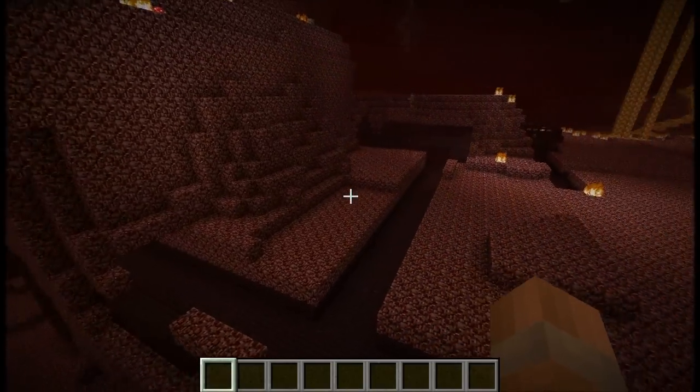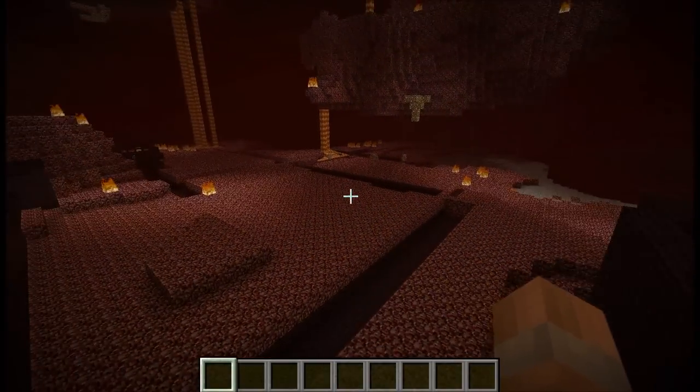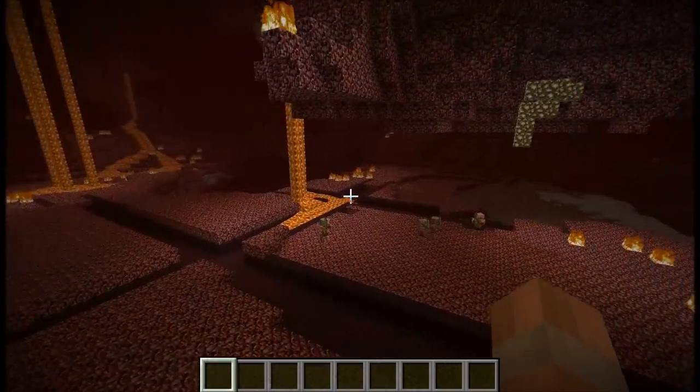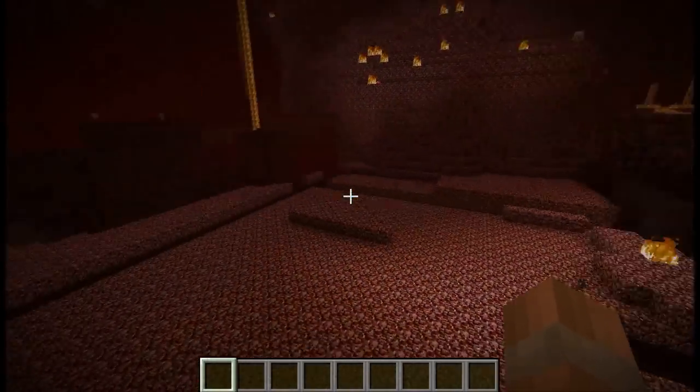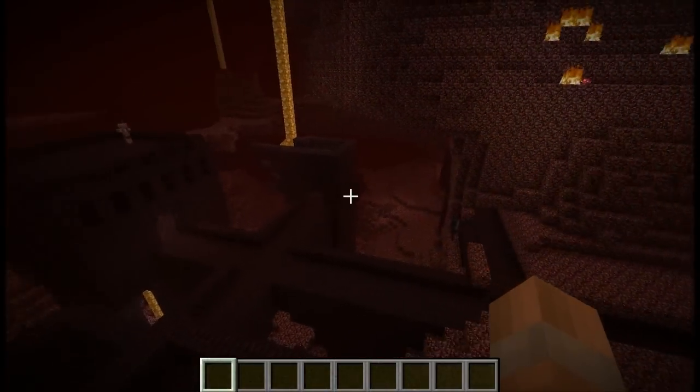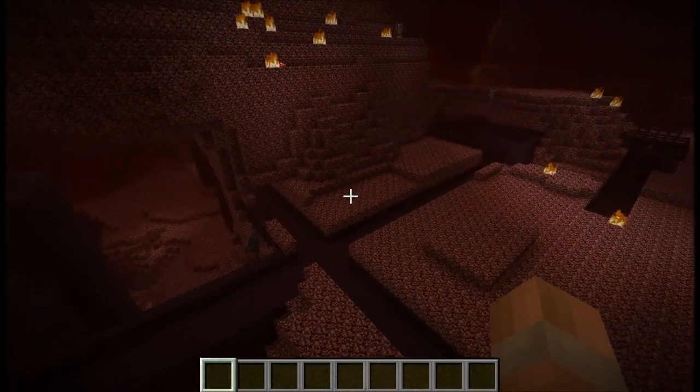The location and type of fortress is important. For example, this is a bad place to build a wither farm because the fortress size is huge and there is no lava lake. This means that there are way too many places for the wither skeletons to spawn and no lava lake naturally removing other spawnable areas.